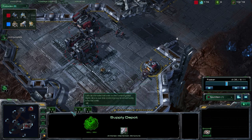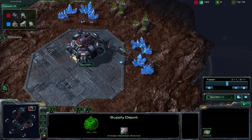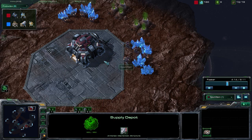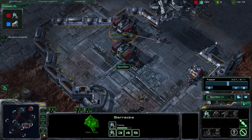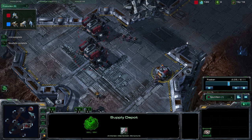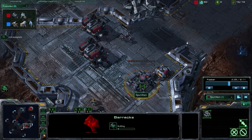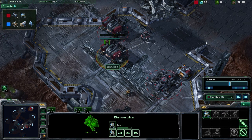Supply depots are being dropped on the mainland here, but I would advise against this — I'd suggest dropping supply depots up on the island expansion so they're safe from attack. If your opponent spots the proxy barracks, you can always lift off the barracks and try to fly them away. But if they spot the supply depots, those are gone and you'll be supply blocked with nothing you can do. We drop a third barracks at 15 supply and continue amassing marines, pushing out relatively early.